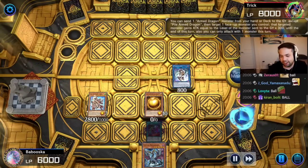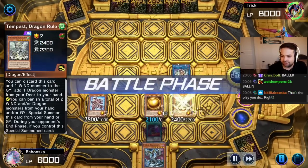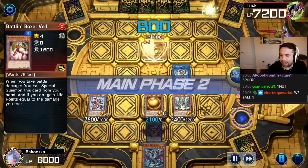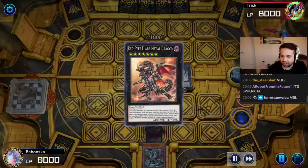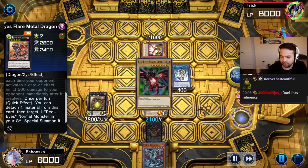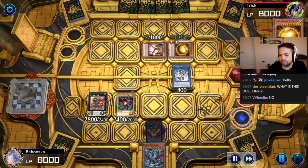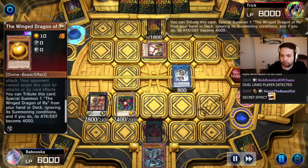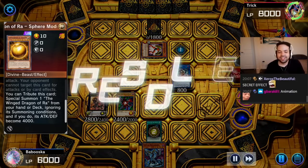We got balled on. We're going to target the Winged Dragon of Ra Sphere Mode, give it attack. Tempest. Battle in Boxer Veil. Flare Metal effect — target a Red Eyes Normal Monster. We summoned Red Eyes. This is awesome. This is like a Duel Links game. Tribute to the Sphere Mode. No! That's so dirty. That's so funny.